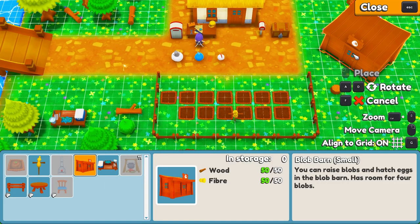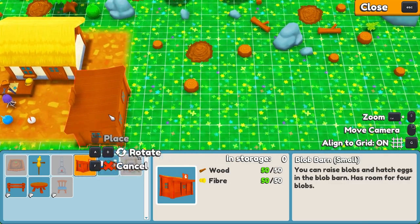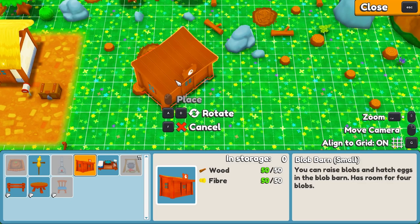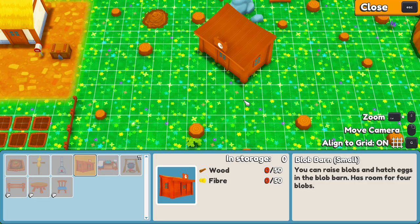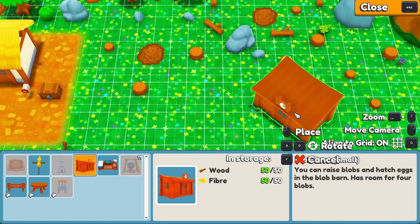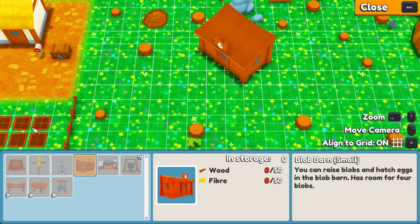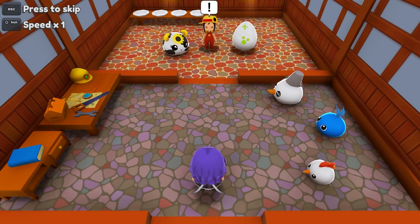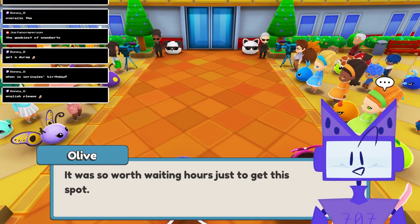I wish moving the camera in build mode was a lot easier on your farm. It feels like I have to drag the camera quite a fair amount to get to the other side of my farm. Additionally, the camera view in buildings is a little confusing to travel around due to the camera being locked in one angle. I kinda wish building farm facilities like the Blob Barn felt less instantaneous — more like something Kalroy provides after a day of building. Also, how did Jade get in there? And that's pretty much everything I noticed negatively in the demo.